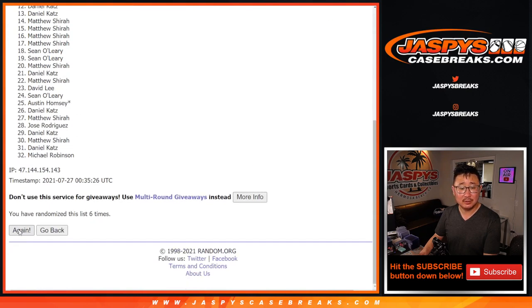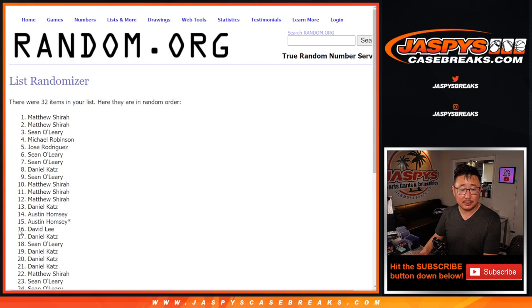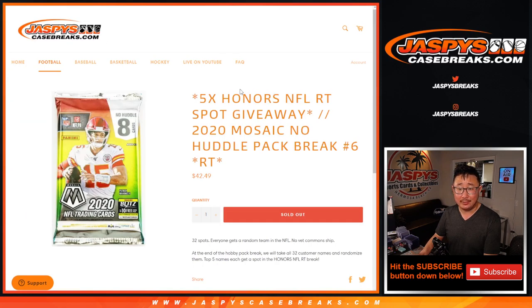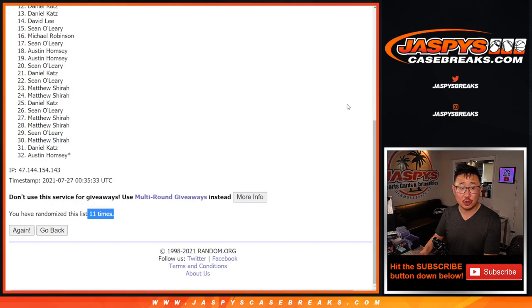seven, eight, nine, ten, and 11 — the final time. There you go, so there's six and a five, there's 11. It's the top five getting into that honors random team break.